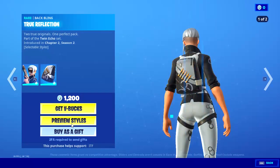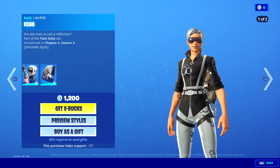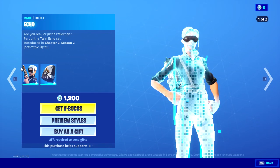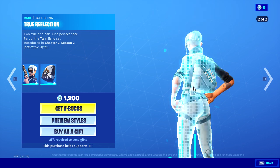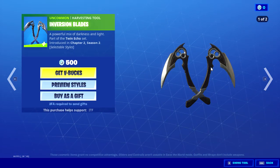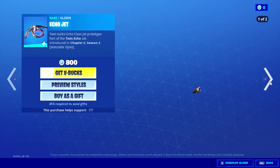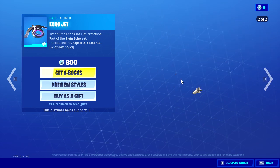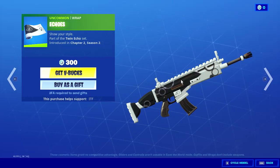True Reflection with two edit styles. Echo with the back bling True Reflection and two edit styles as well. Inversion Blades. Echo Jet with two edit styles. And Echo's wrap.